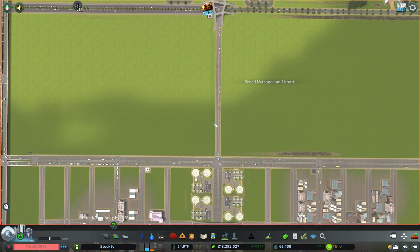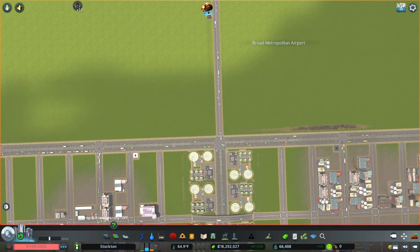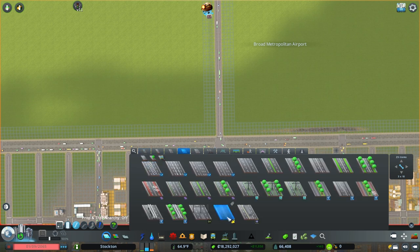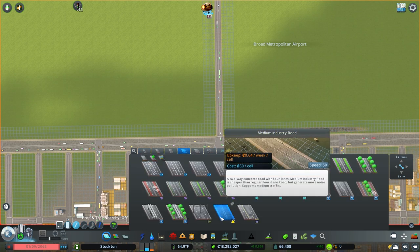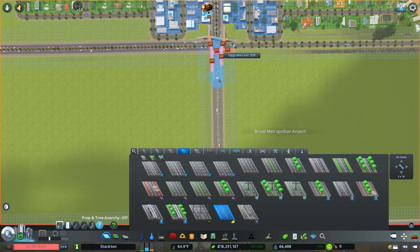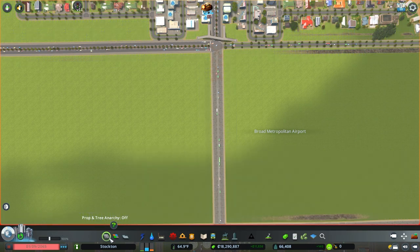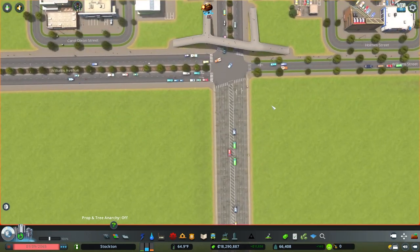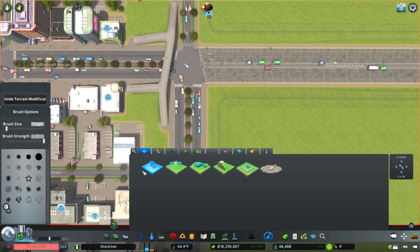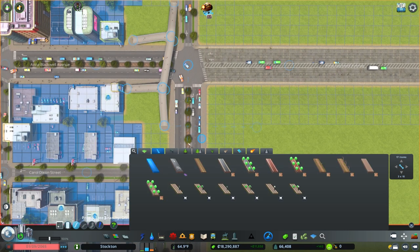Right off the bat we're going to replace this two-lane road with a four-lane road so we can accept more traffic. That's going to be the medium industry road. I'm going to have to rebuild this pedestrian crossing here because I don't want people walking across this intersection — it basically makes it completely unusable for vehicles.